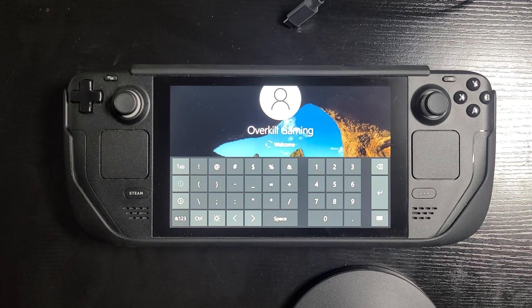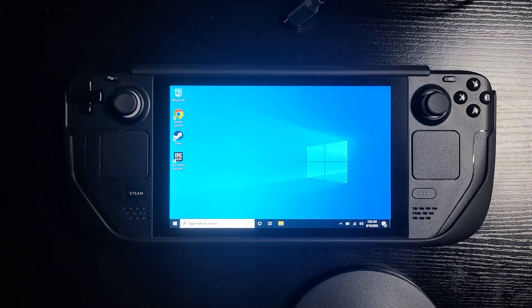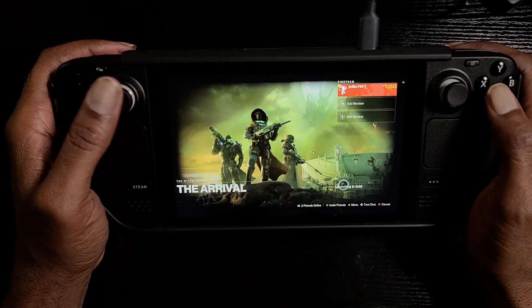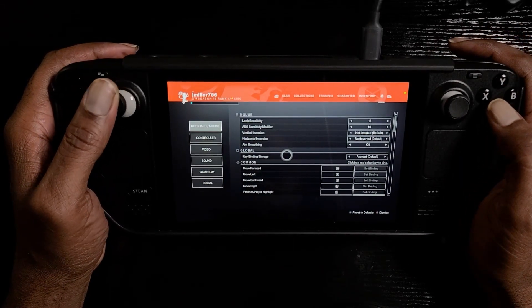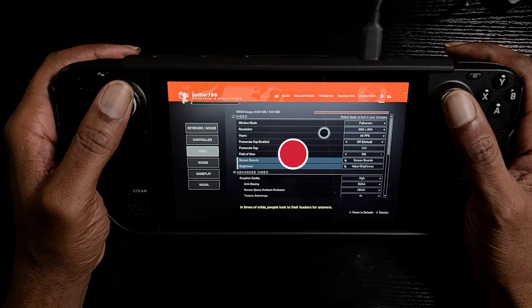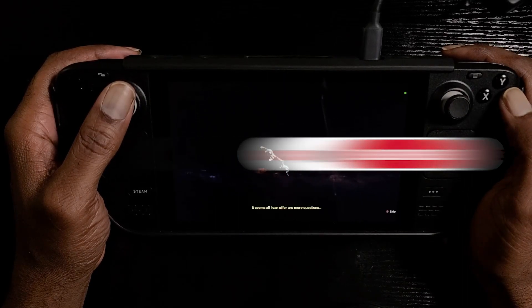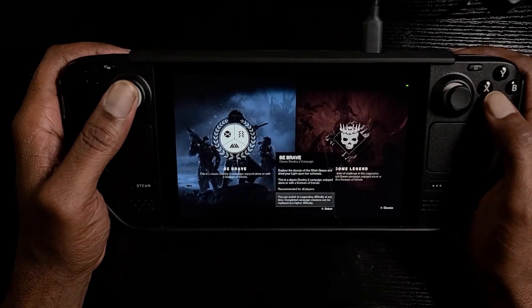That's why we had to install Windows, and as you can see it's going to run pretty well here. We do have Windows installed on a 512 gigabyte SD card, which is more than enough for the operating system and some games. It's also a 512 gigabyte model Steam Deck, so we have 512 gigabytes for Steam OS and 512 gigabytes for Windows. If you enjoyed today's video please leave a like and consider subscribing — we cover Steam Deck, PC, and PS5.